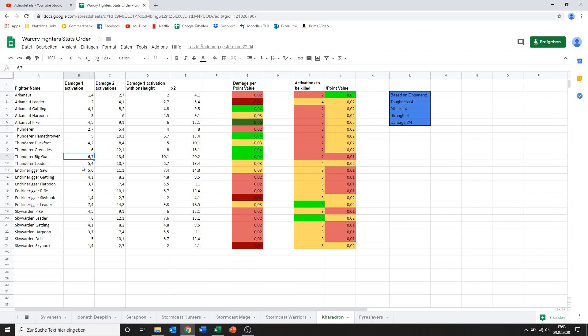Then we've got the Thunderer Leader. His damage is 5.4 — it's not bad, a lot better than the normal Thunderers, so I don't hate him at all. But being higher points than most of the other guys, his damage per point value is going to be lower. What's nice about him is that he's more survivable than the other guys — takes 4 activations to kill him, which still isn't a whole lot, but at least there's something.